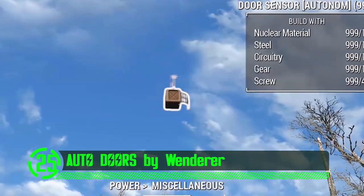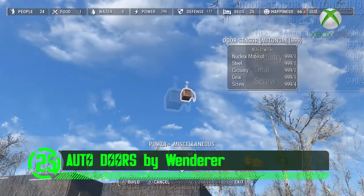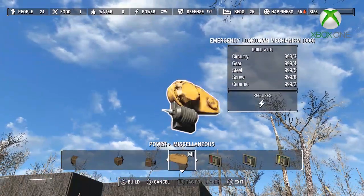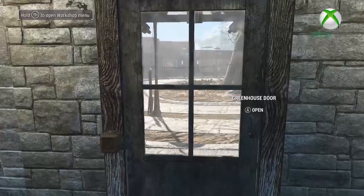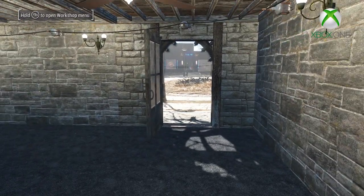When it comes to settlement mods, this is one mod that gets overlooked a lot more than it should. This mod adds new automated doors including a door closer, door sensor, a keypad panel, an emergency lockdown mechanism, and a proximity sensor. Each has a unique effect in the game and will take effect once placed in close proximity to a door. The door closing mechanism does exactly what you think and closes that door after a brief time of being opened.